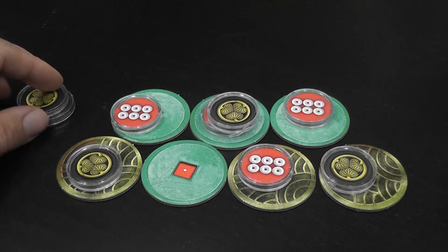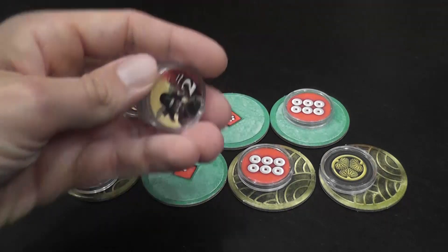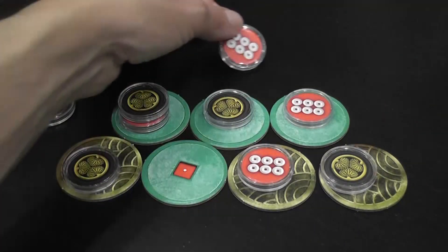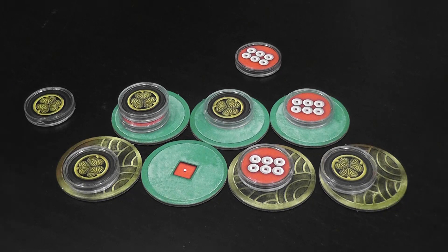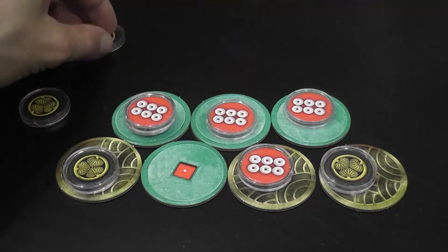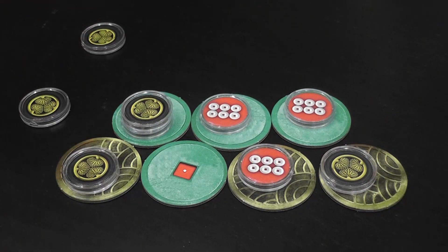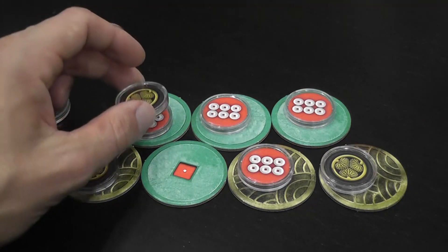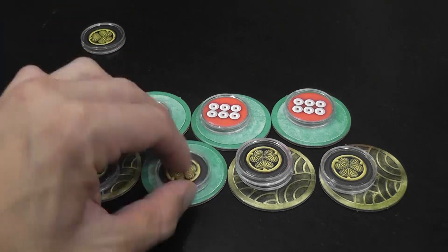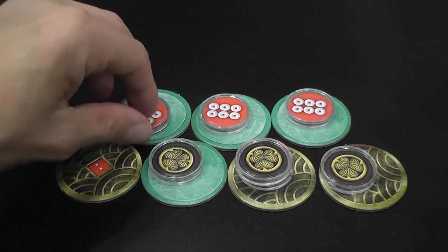Another action, introduced in mini-game number three, is to fight. You choose a stack that already has two tokens of opposite clans, declare a fight there, reveal them, and whoever has the highest value wins. The token that was defeated is returned to the supply of the owning player. Revealing three in a row in any situation makes the player with three in a row win.